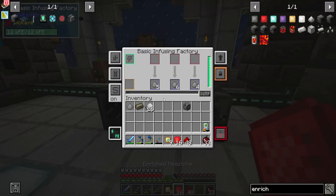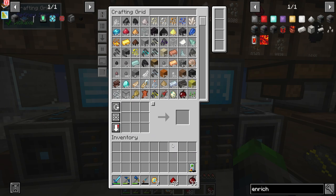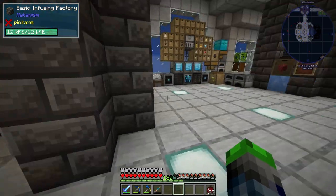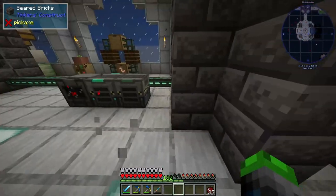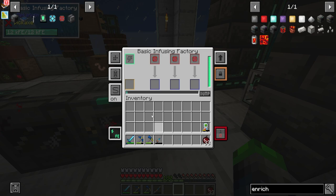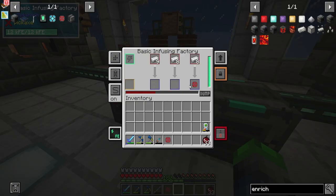I'm gonna dump this here real quick — 16 gives us 1280 millibuckets of redstone, much more efficient. To get into tier two, we basically need diamonds. We should be able to take the diamonds, put them in the enrichment chamber, get enriched diamonds, put them here. We'll dump those, get some more iron to make the infused alloy, and then this will give us the reinforced alloy. That allows us to get the reinforced alloy — cool thing is we're also going to take a few of these and upgrade our pipes to go faster.